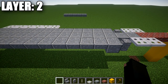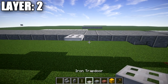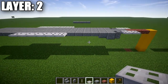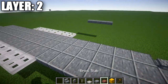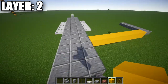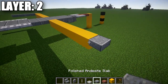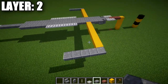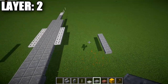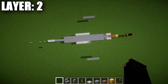Go to the fifth polished andesite top slab back and place an iron trapdoor to the side, then 5 more back for a total of 6 along the side. Go to the second polished andesite top slab after the upside-down stair and count 8 blocks out to the side. Do the same on the other side — 8 blocks — then place a polished andesite top slab followed by 4 back, giving a row of 5. Delete the temporary polished order blocks as they're no longer needed. That finishes layer 2.